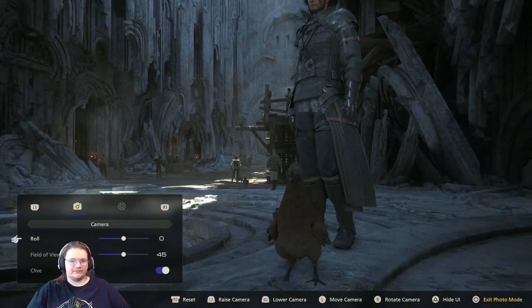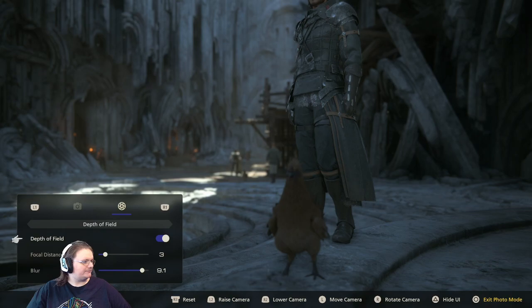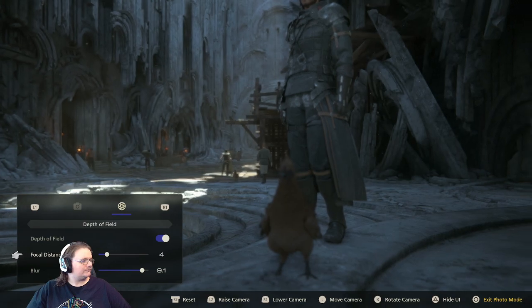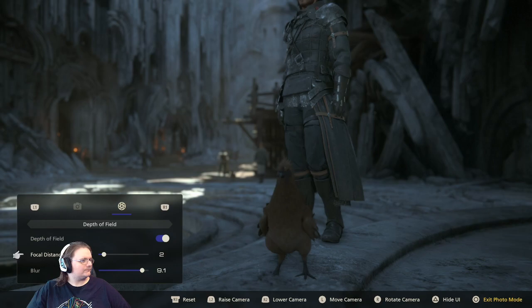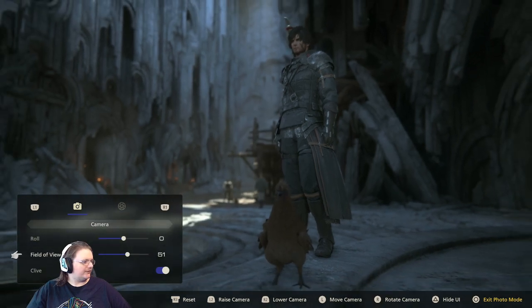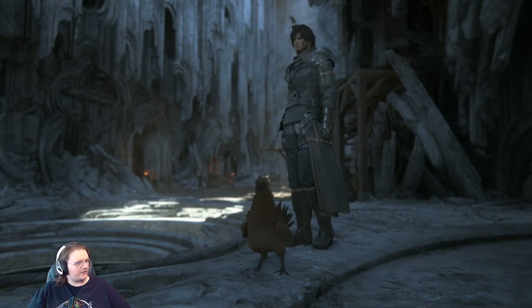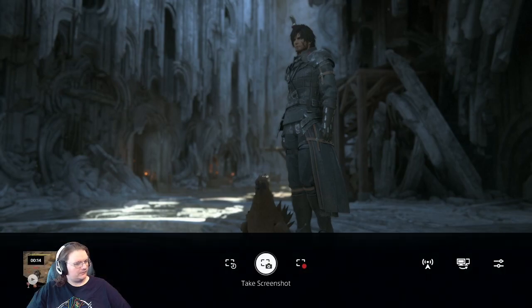Yeah, we gotta get a photo with our buddy the chicken here. Did I hear Fat Chocobo? Yes, you did. You did indeed. We gotta — I don't know if I want that one. Yeah, okay. Here we go. Now we gotta take a photo — this will be purely for Majin. Take screenshot. Awesome, we did it!